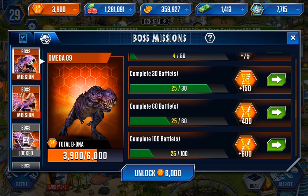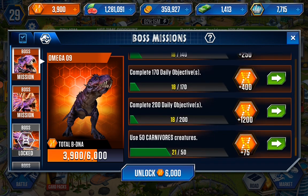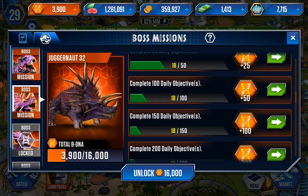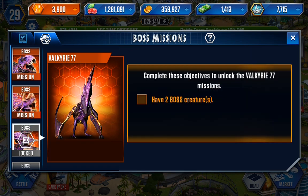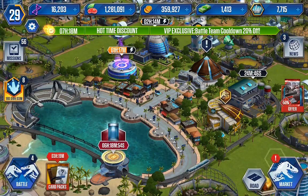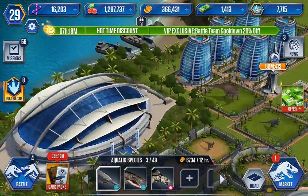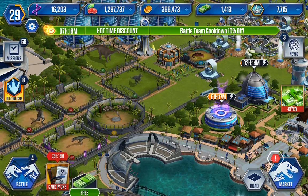We are so close to getting Omega but we still have a lot of things to do here — literally a lot. Until all of these complete I'm not unlocking these two; they have so many requirements. When all of these complete I'll get these two, otherwise it's just not worth it. 6,000 coins, 42 coins — anyway guys, that's it for the video, we'll meet in the next one. Bye and subscribe!